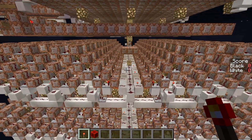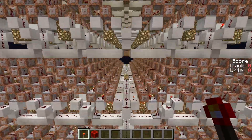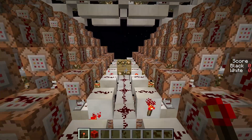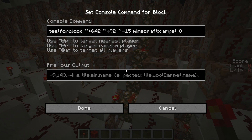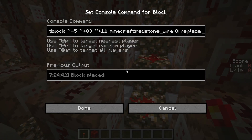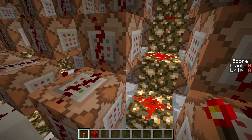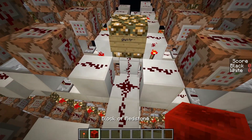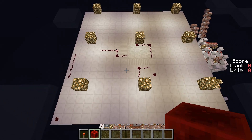Two command operators are down there. For each of the 361 intersections of the board, there are two command blocks and a comparator between them. The first command block tests for a certain block on the board or on the FFLU. For instance, this operator looks for a carpet. If such a block is found, the comparator powers up and the second command is performed. The command here is to place a piece of redstone dust in the corresponding position of the FFLU. Thus, this whole operator scans the shape of the white stones on the board and places redstone dust in that shape onto the FFLU.